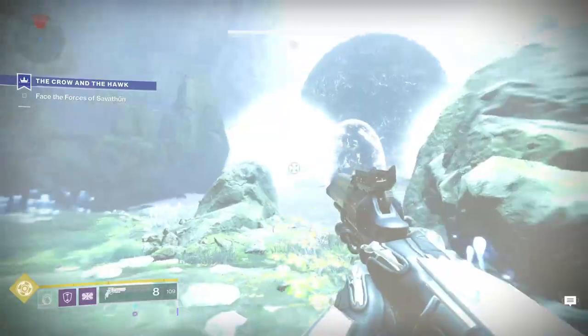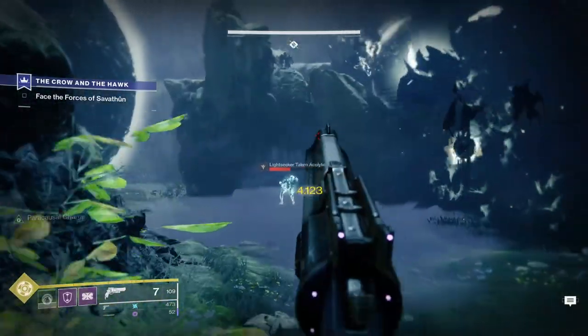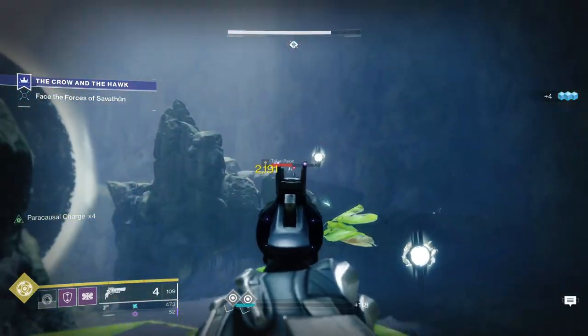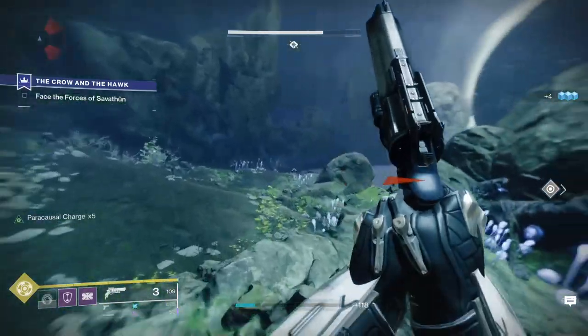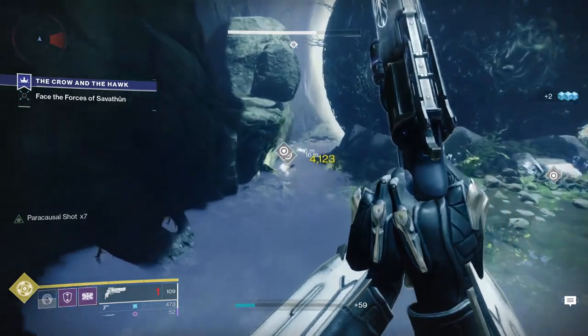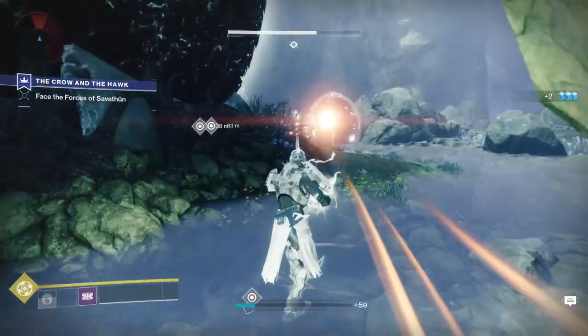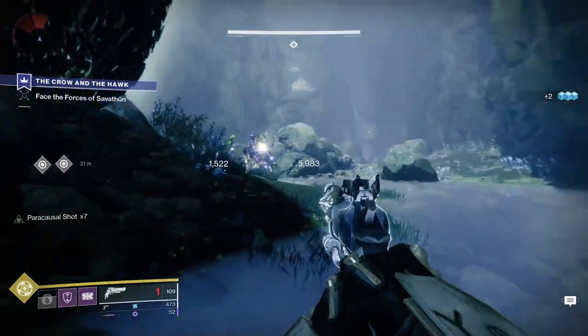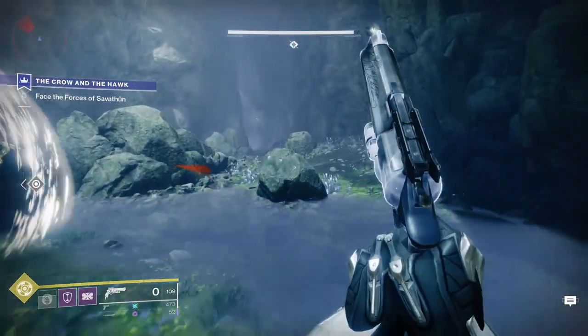Hawkmoon is almost nothing like its D1 counterpart. First off, it only has 8 shots in the magazine. Secondly, it is the only exotic weapon that features random rolls. The main perks you can roll include Opening Shot, Range Finder, Moving Target, Killing Wind, Snapshot, Eye of the Storm, Hipfire Grip, Quick Draw, and Surplus. There are lesser perks to roll as well, like a barrel and a grip.